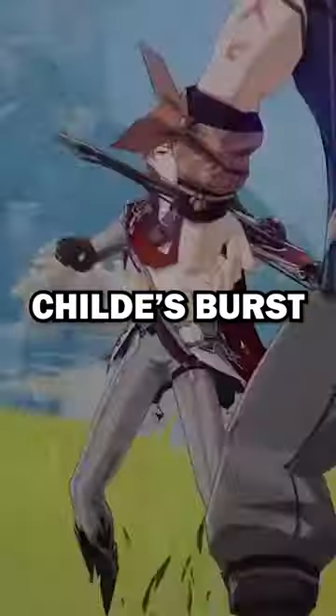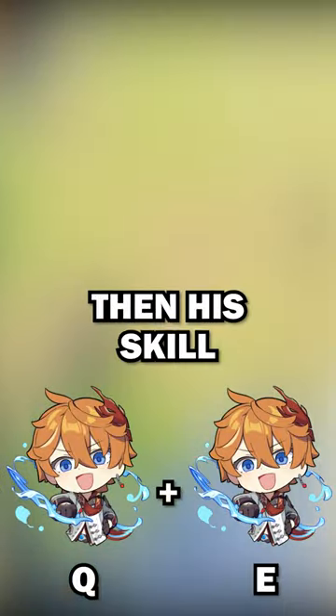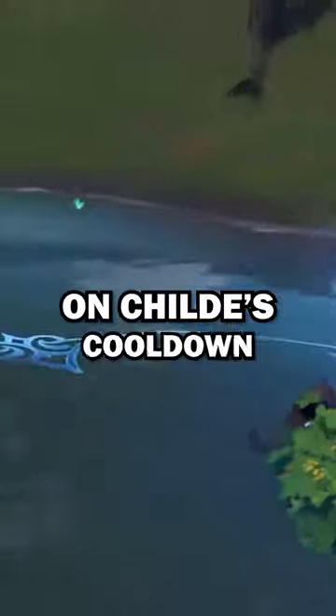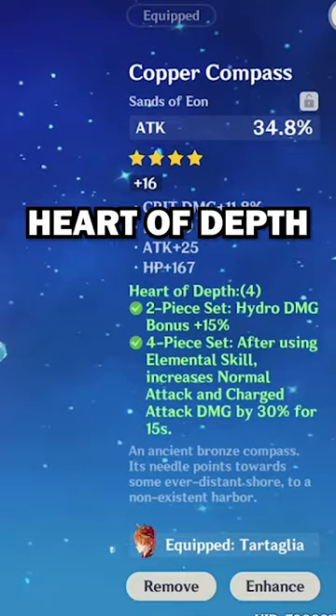Or to make it even easier, all you have to do is just use Child's burst, which is also on a 15 second cooldown. So if you use his burst, then his skill instantly afterwards, all you have to do is just keep an eye on Child's cooldown. I like being in his skill for 15 seconds because you get the entire buff of the four-piece Heart of Depth.